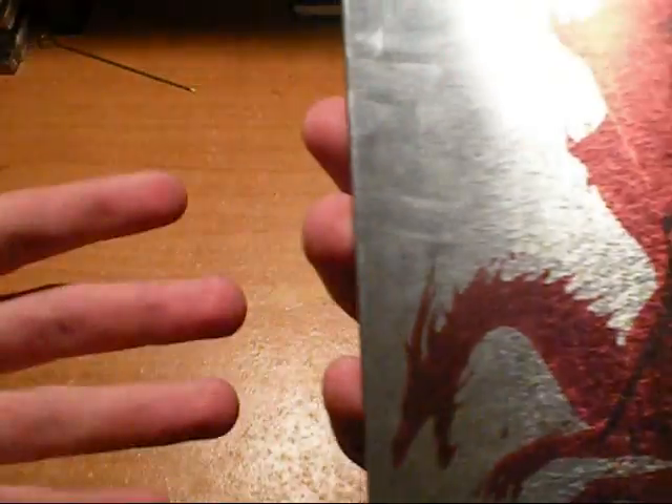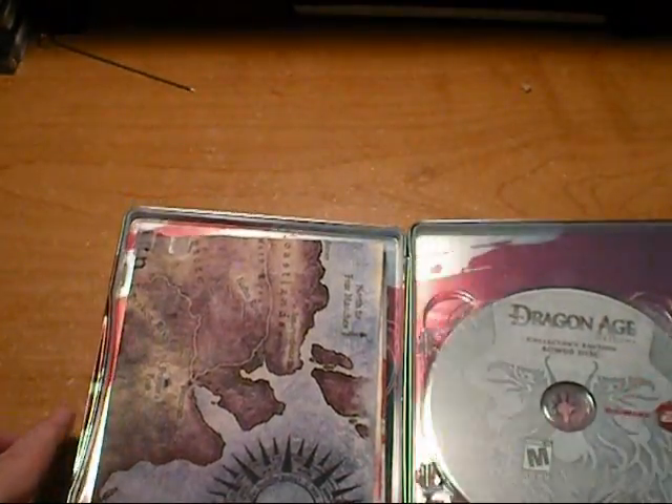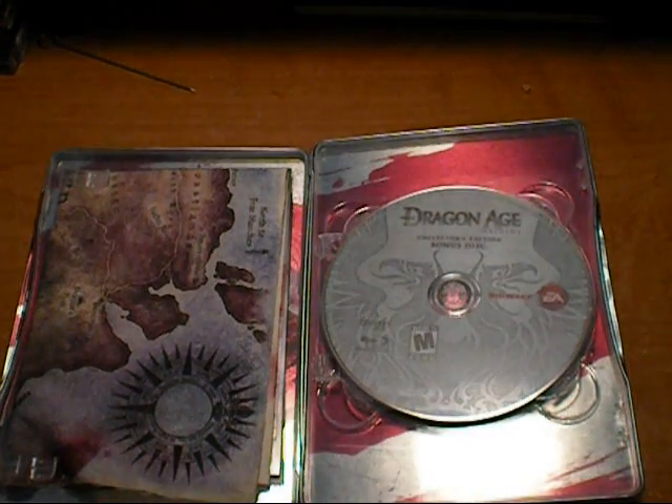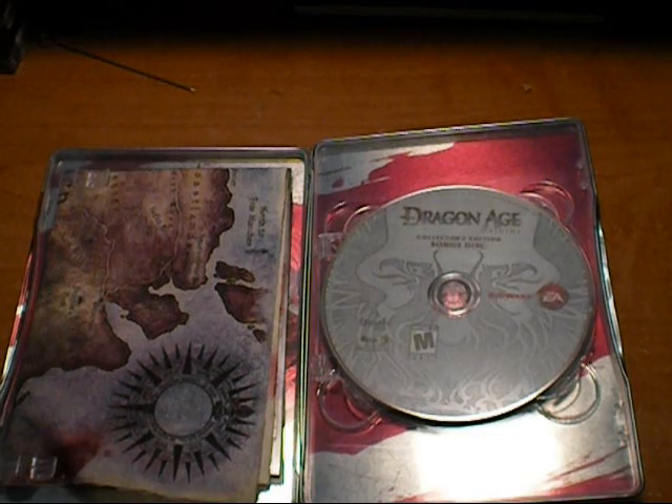On the front you'll have the dragon — on the back I think it's the Grey Warden symbol. So let's go inside. Inside you'll see the bonus disc which includes making-of featurettes, concept art montage, exclusive game soundtrack, and exclusive strategy guides.